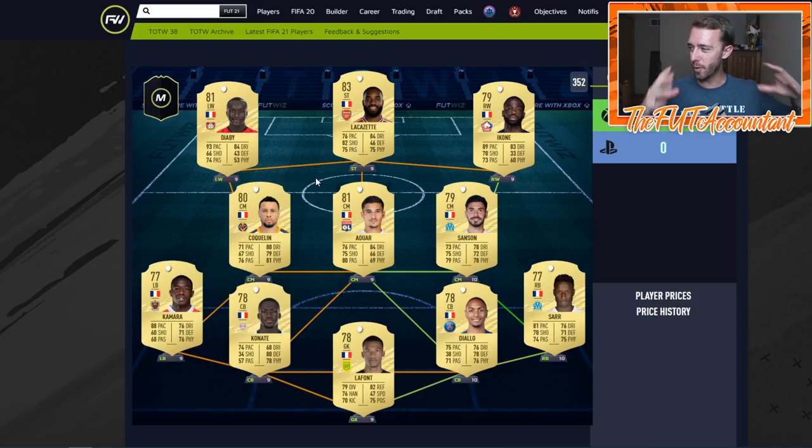I like this French squad a lot. French is always a great nationality because there are a lot of special cards and it's very easy to upgrade almost every single French position in FIFA Ultimate Team - there's always a better French striker, midfielder, defender, or goalkeeper. That's a big part of making a starter squad in a new FIFA: thinking about how can I upgrade this squad. Can I just go get another French midfielder that's better than Sencone or Cochlin in this example?